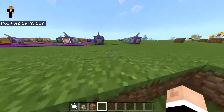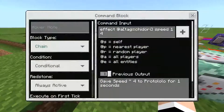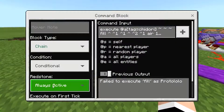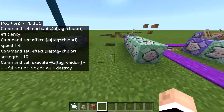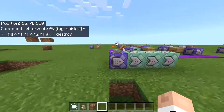If you look down you won't fall to the end of the world. But be careful - it will break bedrock since I can't fix that. The first three commands are exactly the same, and then you add another chain conditional always active command. It's an execute command for all players with the Chidori tag that fills two blocks in front of them with air, destroying the block - though you won't get the drops.